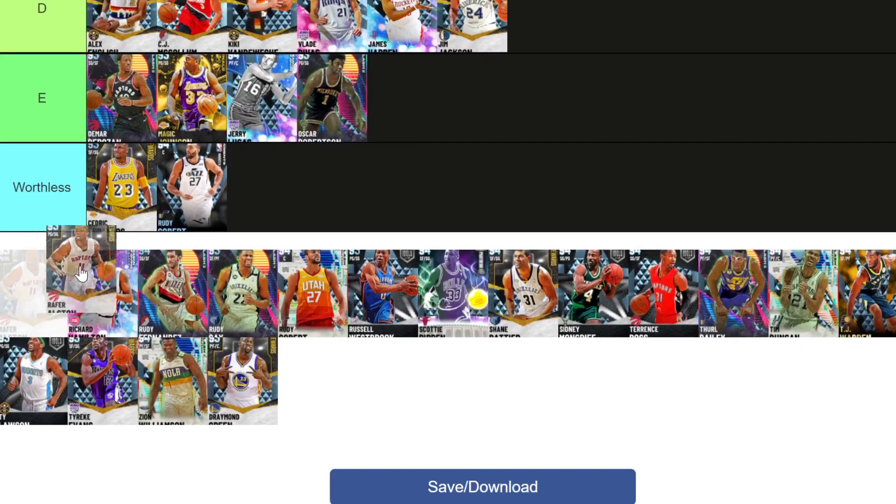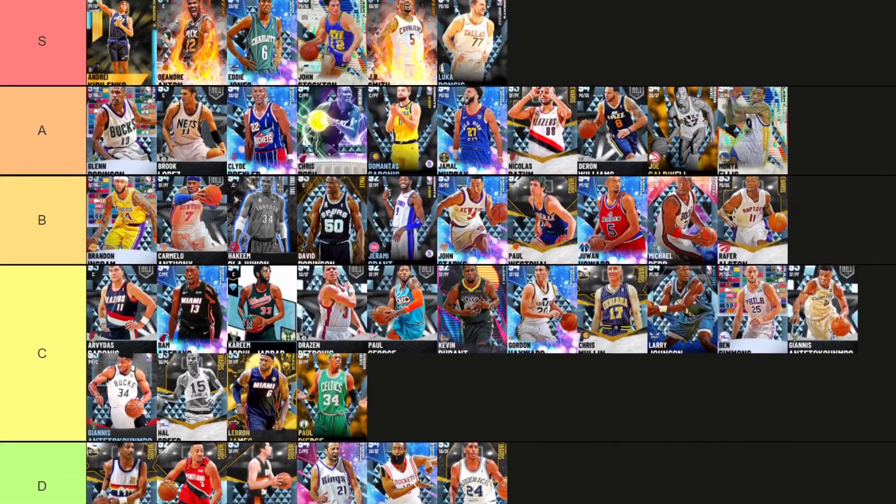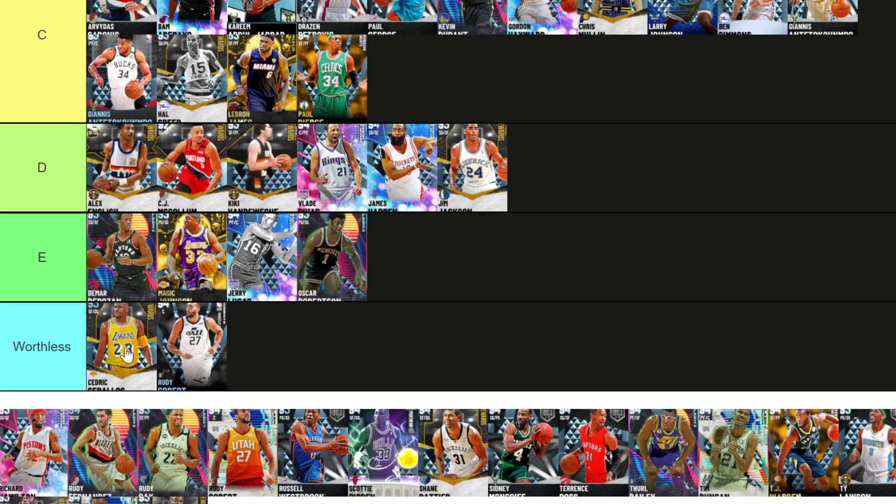Ricky Rubio — one tier below Darren Williams, B tier. He's again a really good point guard — he's like a taller Allen Iverson. He's like Kyrie dribble sigs with Iverson release and moderately good stats. I like Austin a lot more than most people, but I'm putting him in B tier.